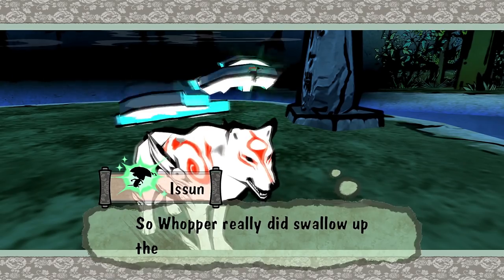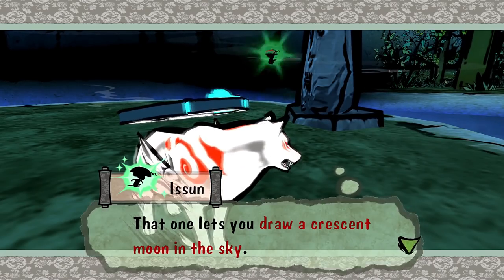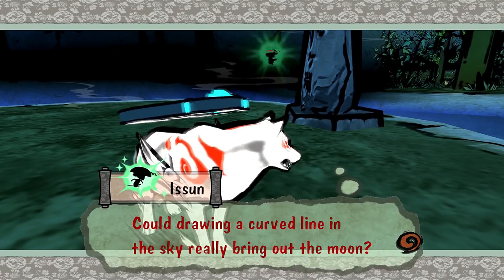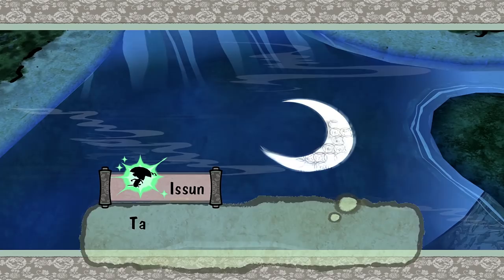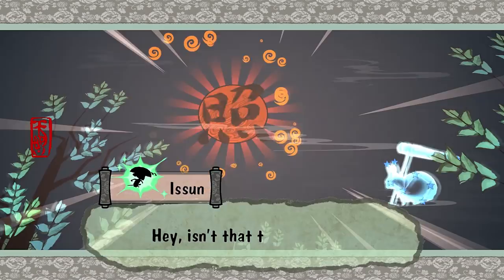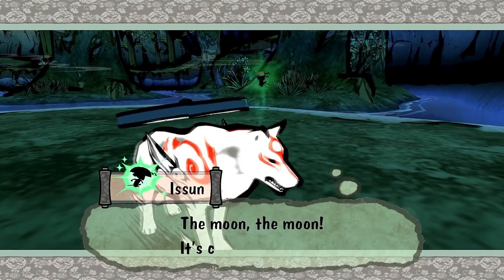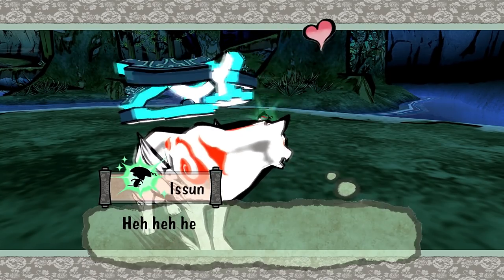So Whopper really did swallow up that moon reflected on the water! Now we have the crescent brush technique — that one lets you draw a crescent moon in the sky. It's said to have the power to turn day into night! If you try to draw the sun, he gets mad at you — it's kind of funny. Making the moon for real! It's come out — now we have the power to turn day into night!